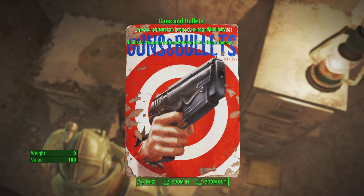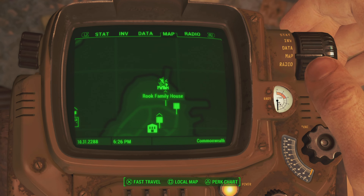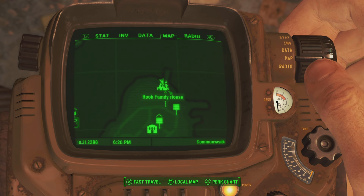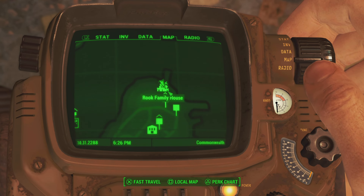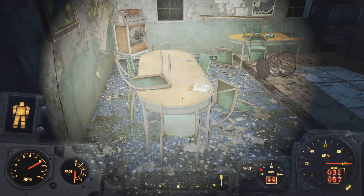In this video I'll be showing you the location of three magazines. The first location is at Rock Family House. In the Commonwealth you'll meet a guy named Barry. Under the stairs there's a hatch you can go down, and on one of the counters you'll notice the magazine is right there.